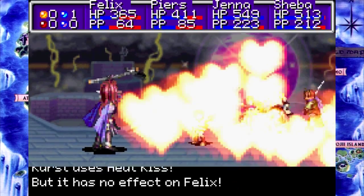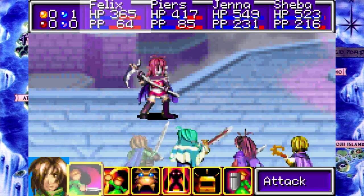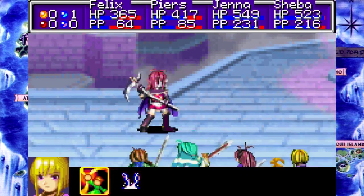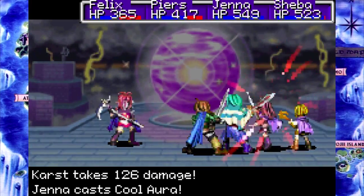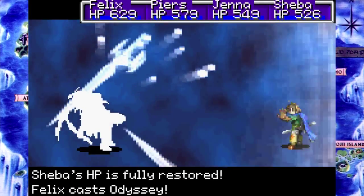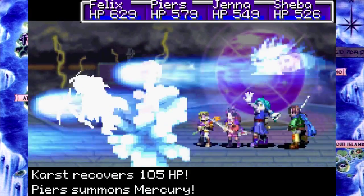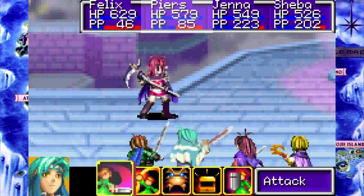Oh hey, I killed him! Awesome! It drops my attack power — and of course it hit Sheba, but not Felix. Heh heh heh. Mercury! Aura! Shine Plasma! At least I... oh, I guess it's not just Jenna's shtick. I think the single target version is in this game — it honestly might just be a Dark Dawn thing.